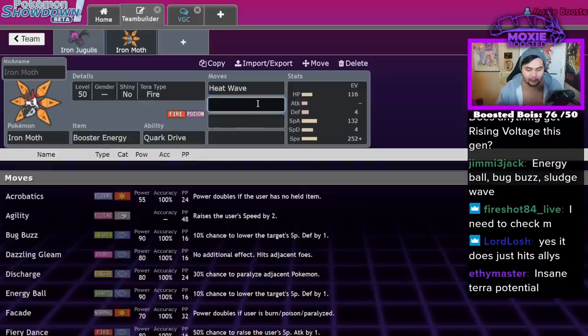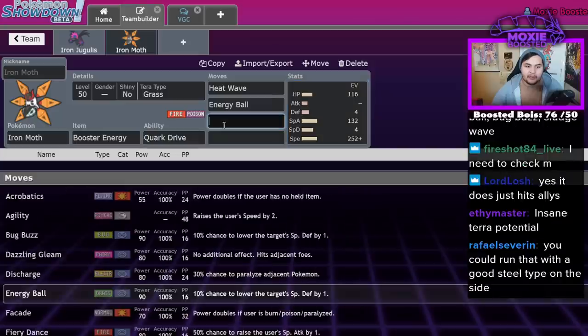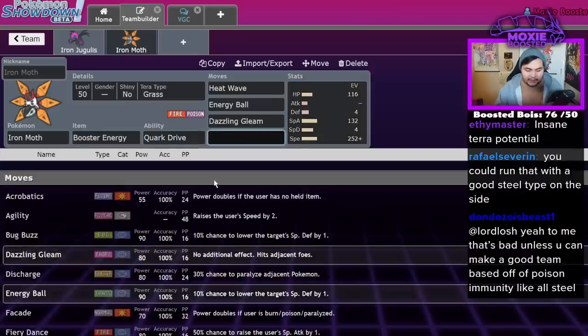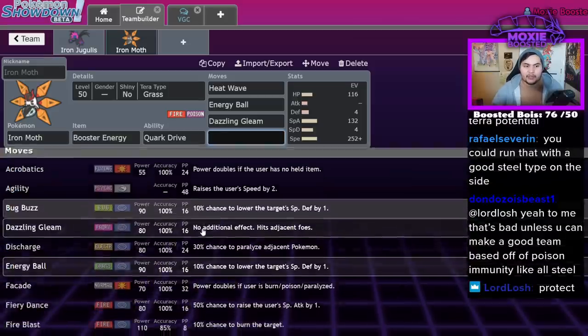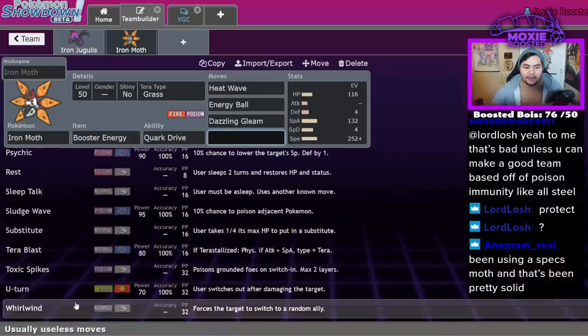You run Heat Wave, Energy Ball, Tera Grass on this guy every time in my opinion — it lets you take Earthquakes from Garchomp and such. Dazzling Gleam. Sludge Bomb would have been great but it doesn't get it — it has to run Sludge Wave, which is really bad because it hits your partner. So if you run it next to a Steel type that isn't too bad, but I think you actually just forego the Poison move altogether and find a different coverage option.